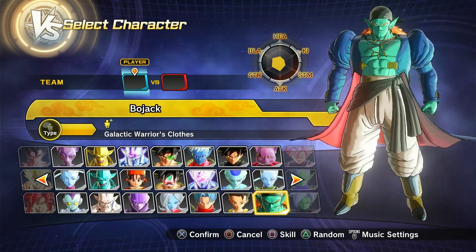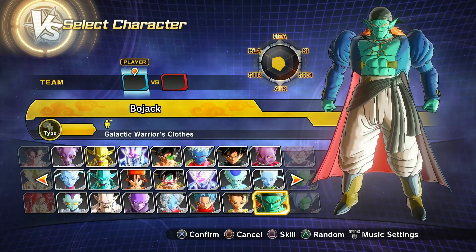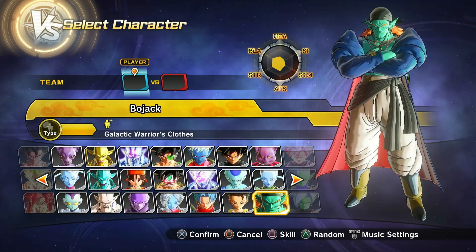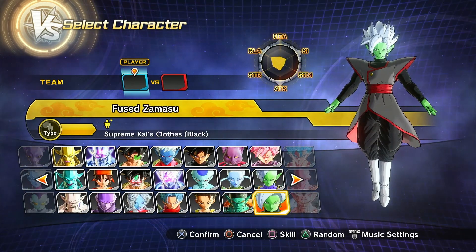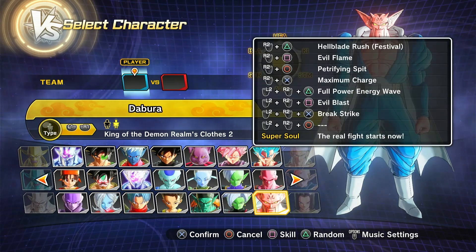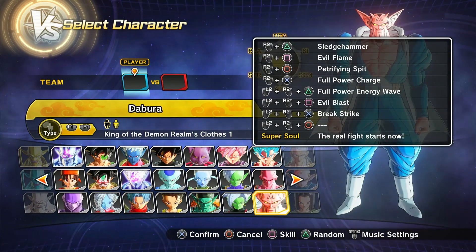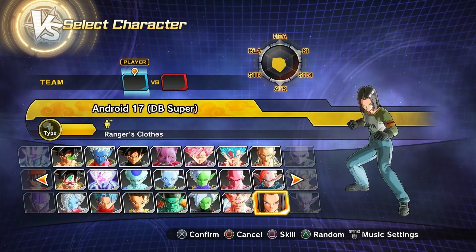Then we have Cabba, Bojack — who unfortunately does not have his full power form, which sucks. Then we have Fused Zamasu. Then we have Dabura — with and without the Majin Mark. Dabura regular and Dabura with the Festival preset. Then Dragon Ball Super 17, or should I say MVP 17.